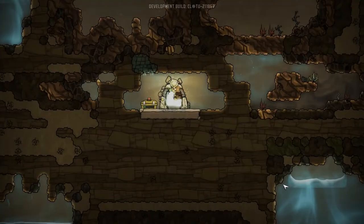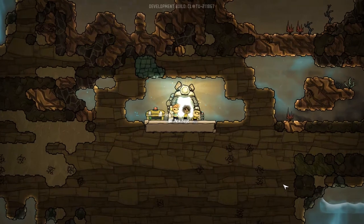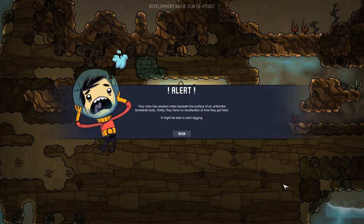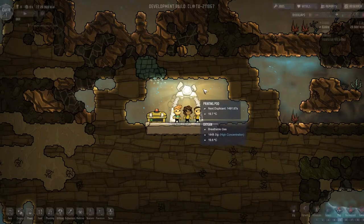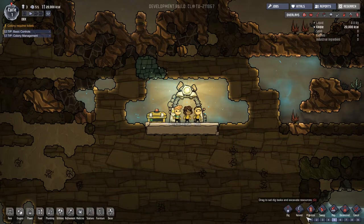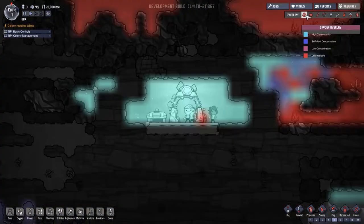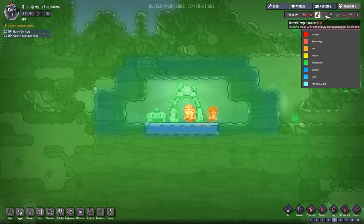I know very little about this game but I played around with it for about 15 minutes. Your crew has woken miles beneath the surface of an unfamiliar terrestrial body — they have no recollection of how they got there. The UI shows dig/harvest/sweep on the bottom right, build options on the left, speed controls top left, and overlays top right for oxygen, power grid, and temperature.